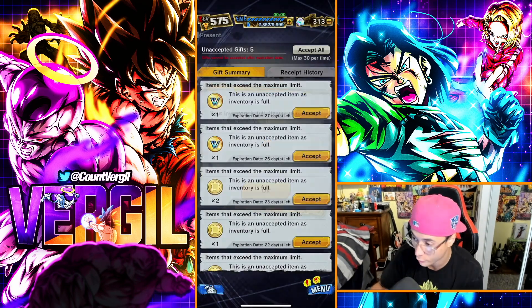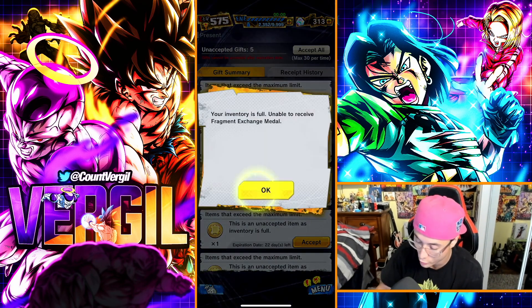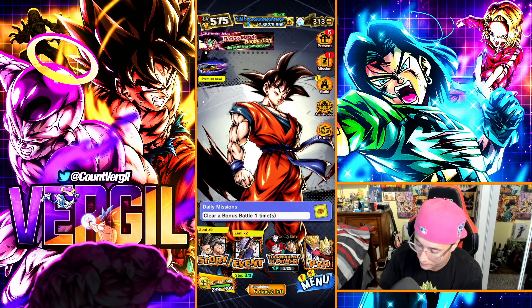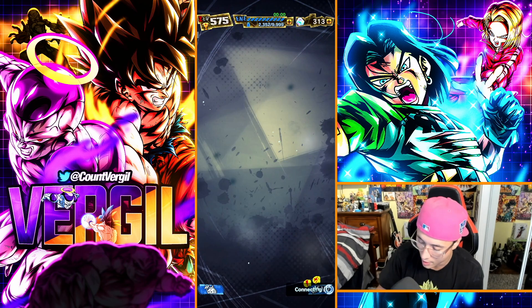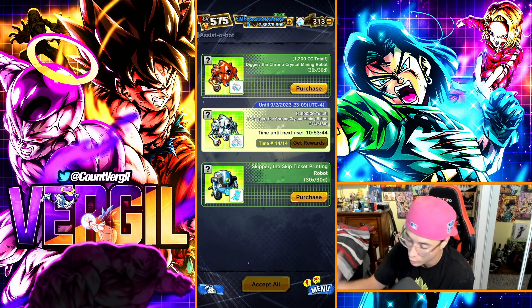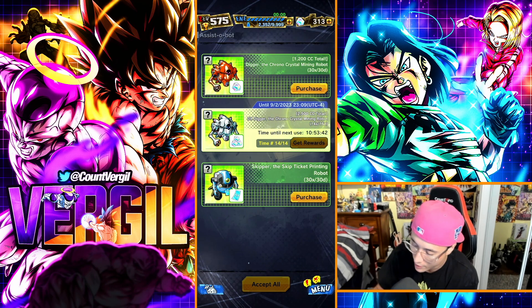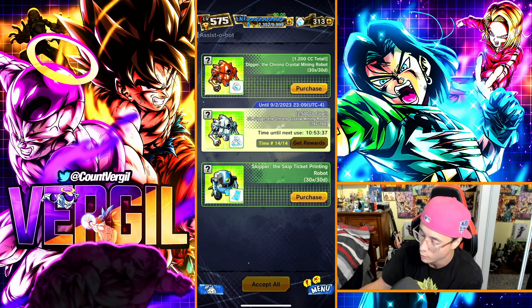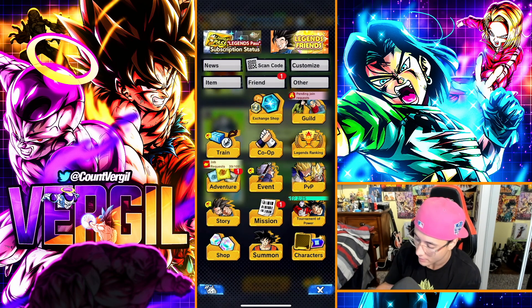Check your Gifts tab — you might have crystals you haven't collected. Regarding purchasing: the best value is probably the Mine Bond at around $16. You get 2500 chrono crystals and it lasts 14 days. I'm not pushing you to buy, this is a free-to-play guide, but it is one of the methods in the game.